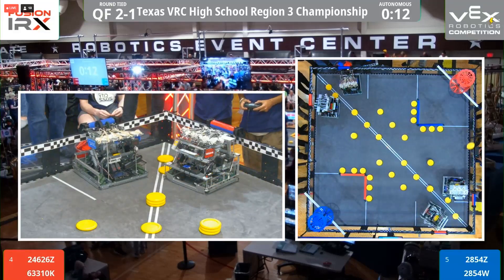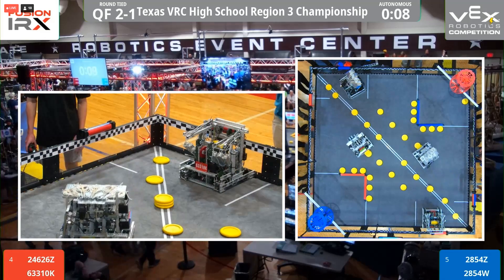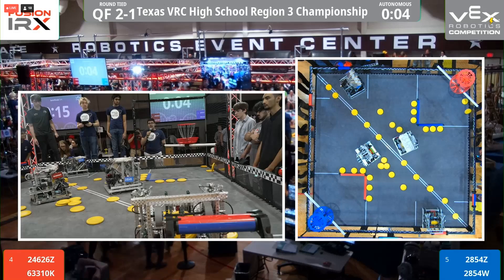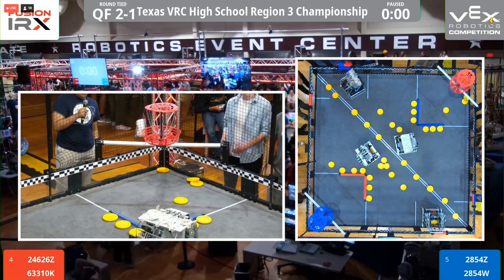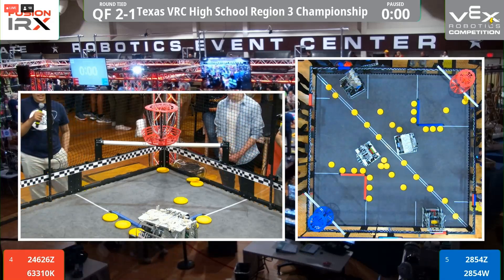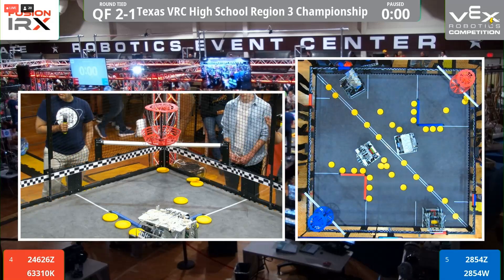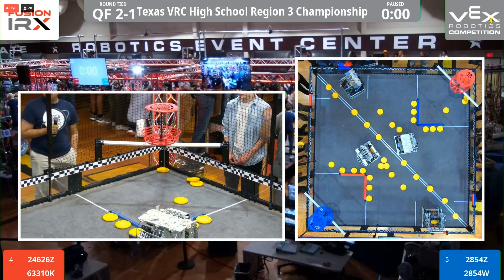Looks like 2854Z is going to get the roller, as Polaris gets another roller. Looks like 6-3310K gets a roller as well. This might determine who gets to shoot it into the basket. The Red Lions are ready. Let's begin the semi-final match.